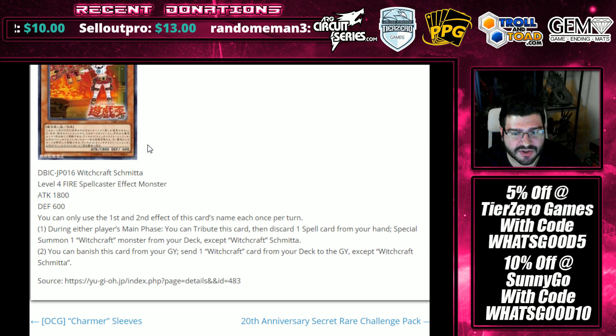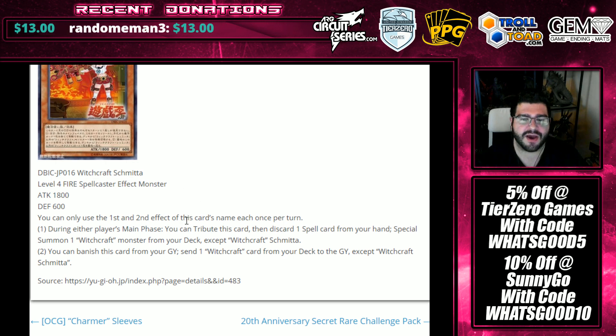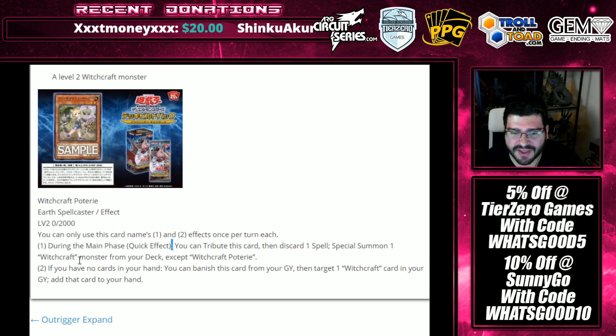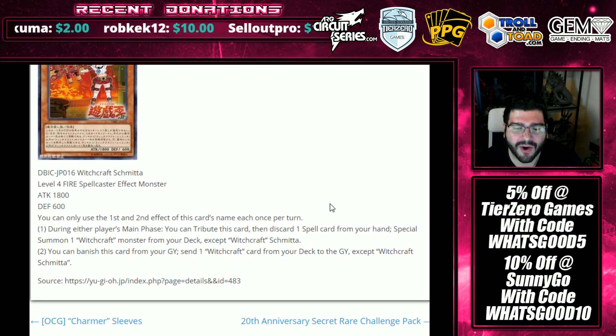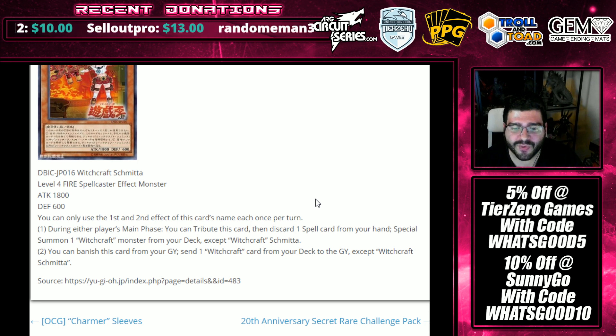Our original monster revealed — which is why I say the Lonefire effect is already there — is Schmitta. She shares the effect that during either player's main phase, quick effect, you can tribute this card then discard a spell card from your hand to special summon a Witchcraft monster from your deck except Schmitta. Both of them being quick-effect Lonefires at the cost of themselves and a spell are pretty cool. But so far I'm not seeing anything that allows you to bypass that normal summon — so getting hit by Ash Blossom is just so insane if this becomes meta.